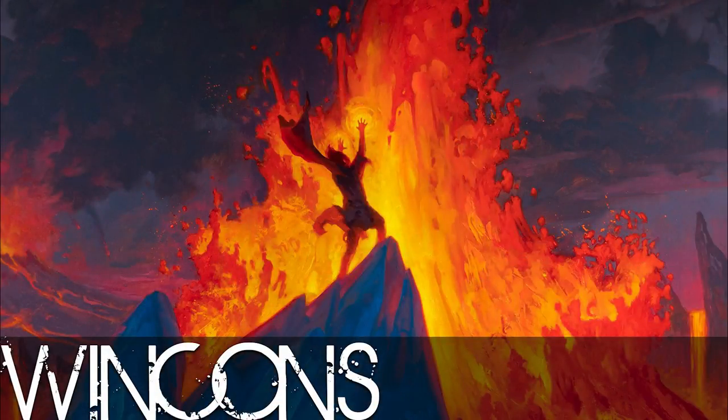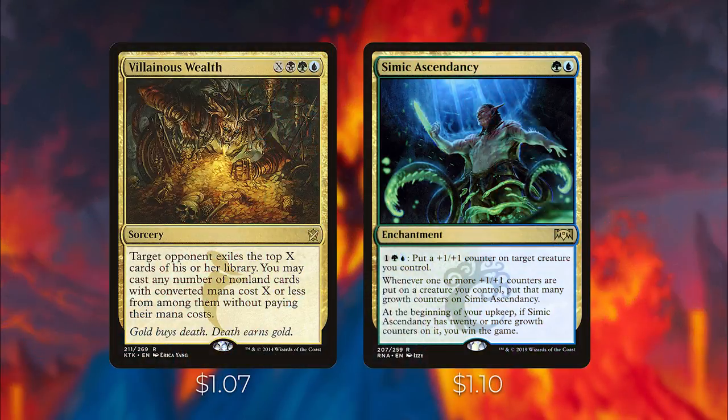Let's talk about win cons. The first is Villainous Wealth — an X spell where target opponent exiles the top X cards of their library, and you may cast any number of non-land cards with converted mana cost X or less from among them without paying their mana costs. If you have infinite mana, you can exile an opponent's entire library and put all non-land cards onto the battlefield. Simic Ascendancy is another win con — it's an enchantment where whenever one or more +1/+1 counters are put on a creature you control, put that many growth counters on Simic Ascendancy. At the beginning of your upkeep, if Simic Ascendancy has 20 or more growth counters, you win the game.